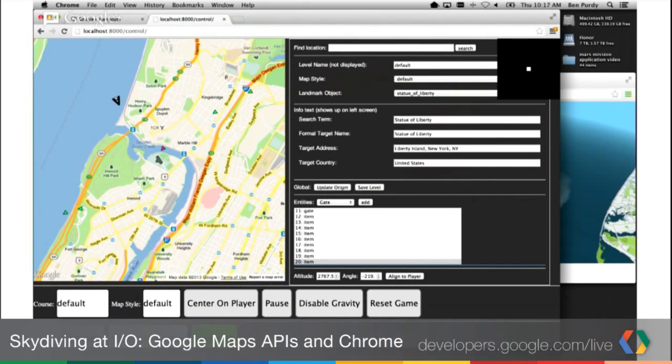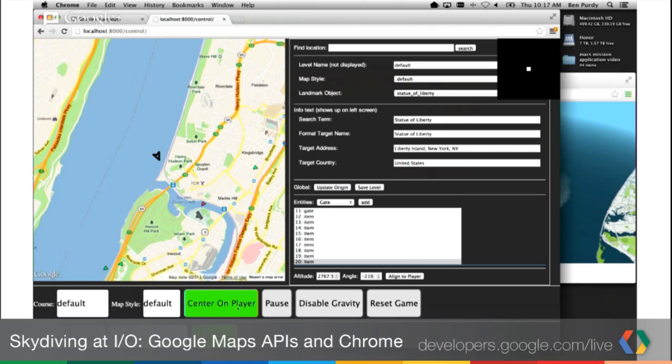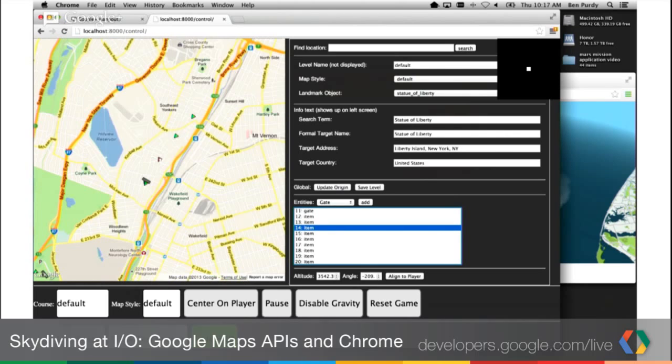Edit mode lets me fly around magically so I can position items and see the layout better. In this admin console, I've got a map on the left which is the overview of the game space. I've got markers for the player, markers for gates, items you can pick up, landmarks, and that sort of thing. There are a lot of pieces I've added to make building levels easier — I can center on items, and you can select items from a list of all the active entities in the world.